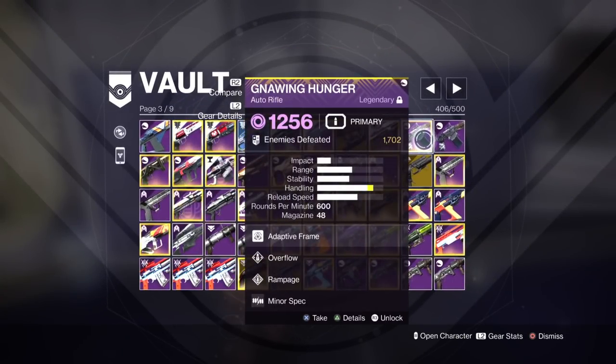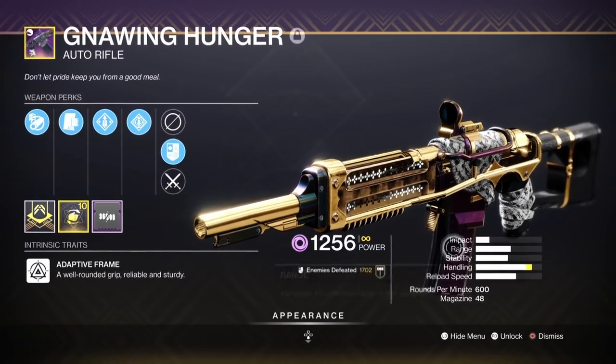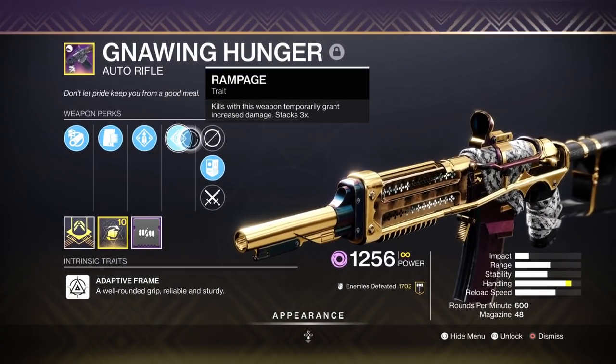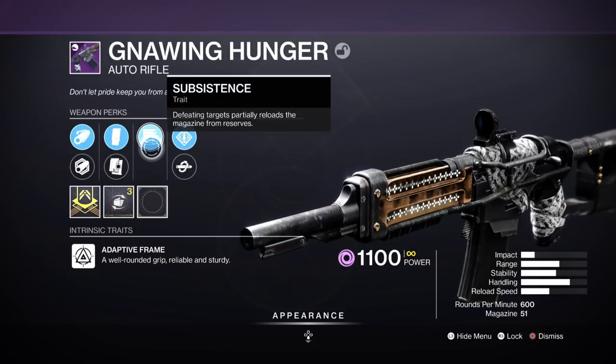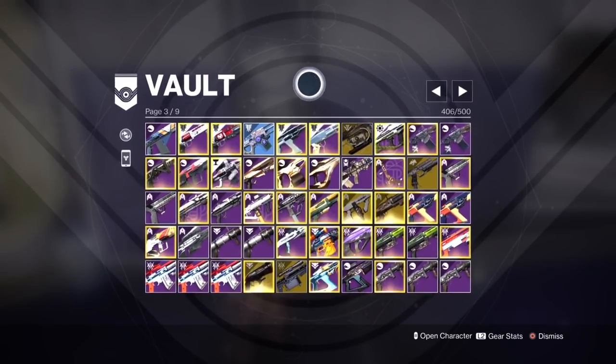Back to auto rifles — Nine Lives is going to be really decent. It's going to be a bit better than Chroma Rush, and it's in the Energy slot. It's got a higher base range stat, overall stats are really good, handling is really good. It's got Overflow Rampage, but I've got Subsistence Rampage which is a really good roll. Subsistence is amazing, but in GMs it won't be as useful because you can't clear fast enough. Just look at range — Overflow is going to be used, anytime you're going to have a magazine more than enough to break a shield.